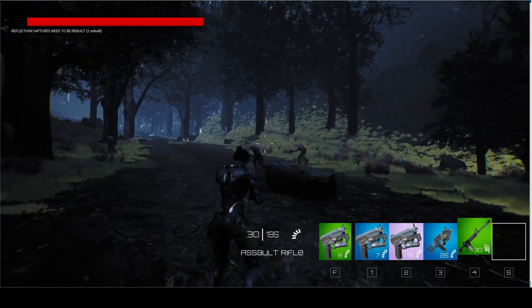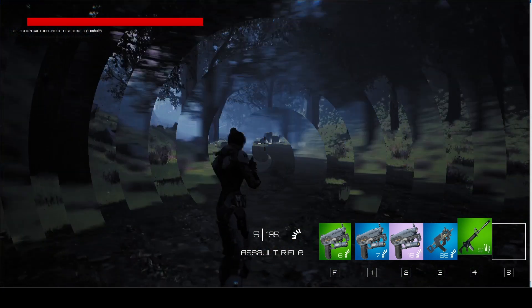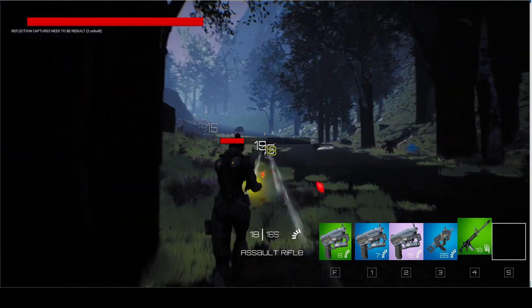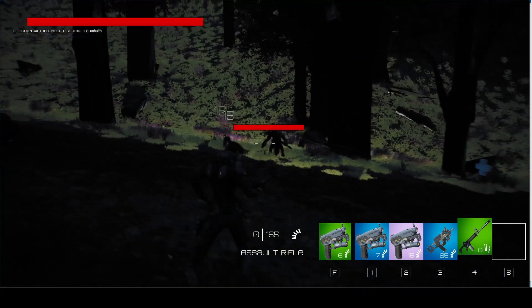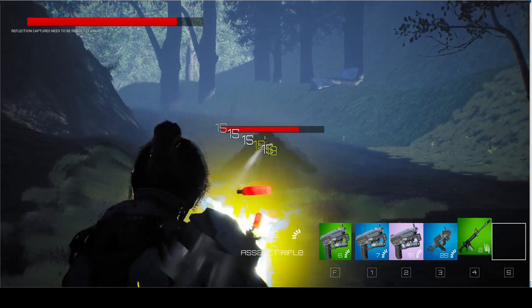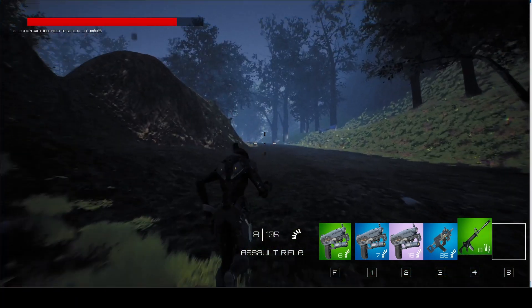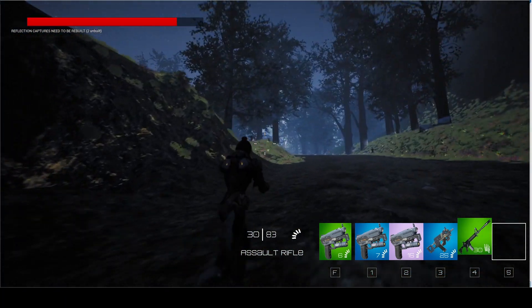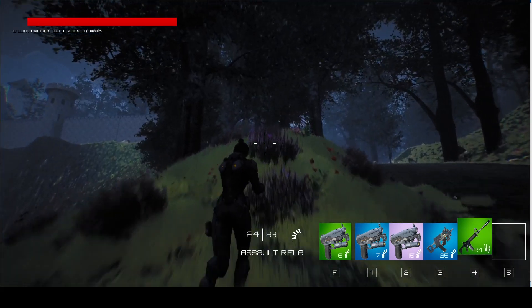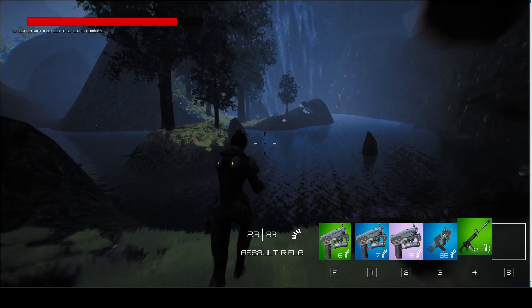Let's see how it feels to shoot around with an assault rifle. As you could see, there are some barrels on the map — these can explode and they blow up the enemy standing near them.